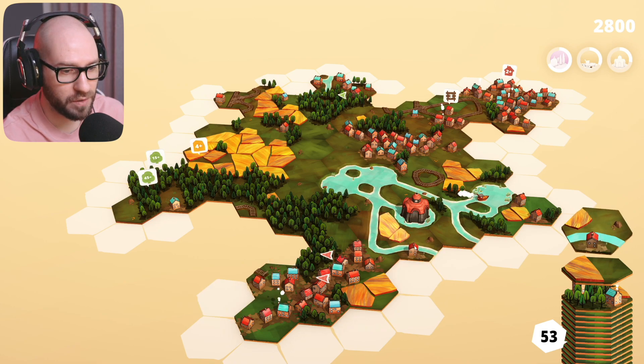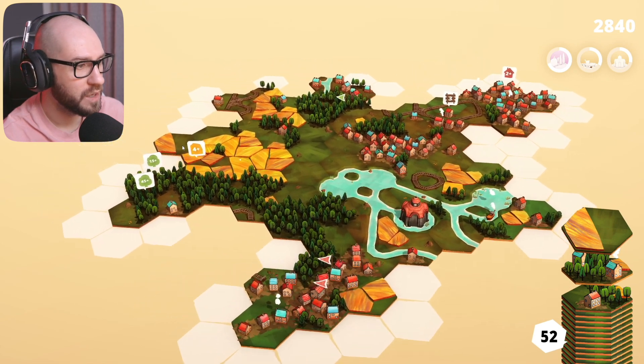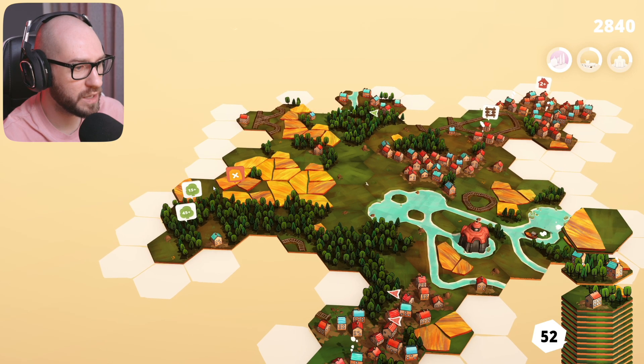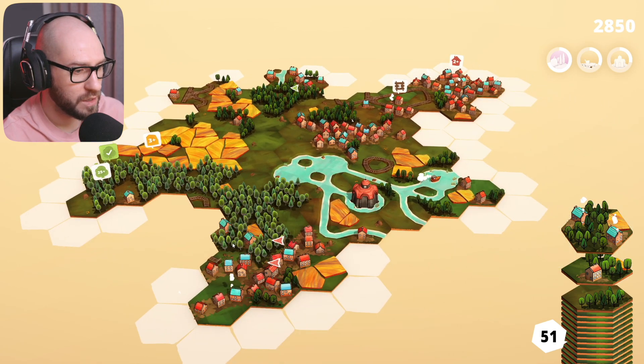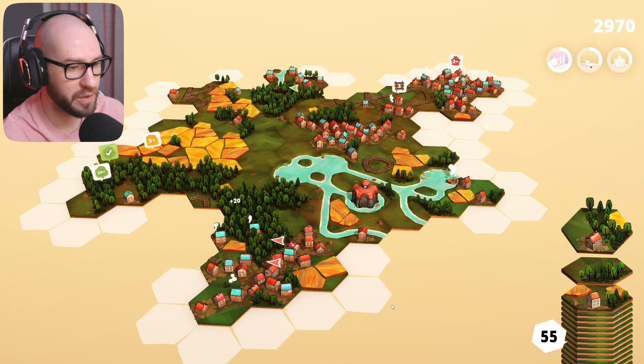First let me see what I can do with the river. I think that should work right over there. Wait, I cannot connect it here? Oh, we can definitely do that actually, just like that. Next up we're getting a huge one - we're closing that one down. I definitely want that, so let me do it right here.